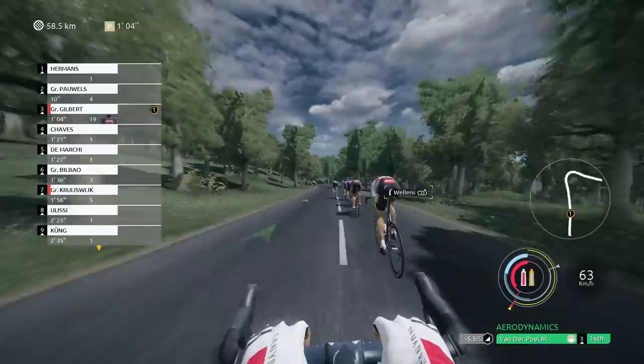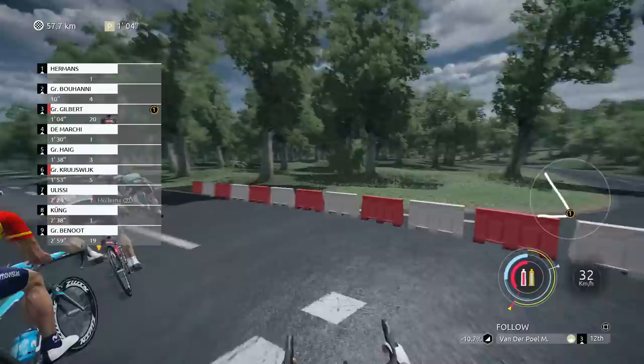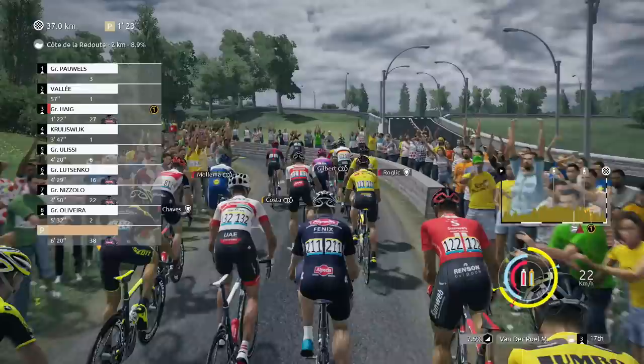Diving forward, gonna switch to first person for this one — much more fun. In Wellens' wheel, let's try and get past Wellens. This corner is gonna hurt if I do it — that was not ideal. That was deadly — probably not healthy. In real life, crashes would have happened for sure. We are in a pretty mediocre position on one of the most important sections, the Côte de la Redoute.